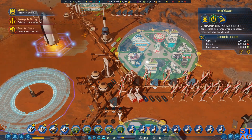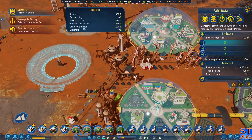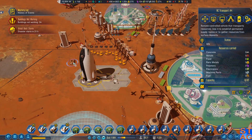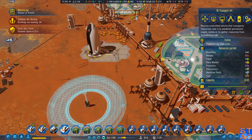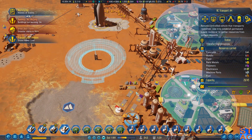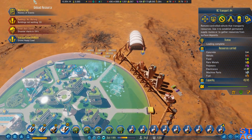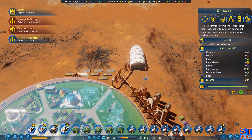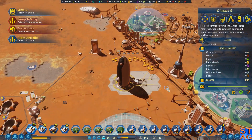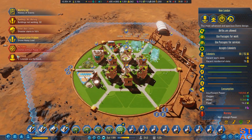Unfortunately, now we're going to go straight into this dust storm. I'm wondering how much I can overpower these guys. The artificial sun may be the next wonder I construct. Let me unload the electronics. We still have a power shortage, and there are earth-sick colonists.